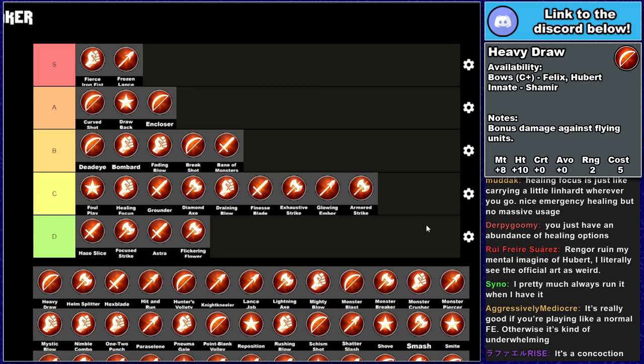Heavy Draw gives 8 might, 10 hit, is 2 range, costs 5 durability, and deals bonus damage to flyers.